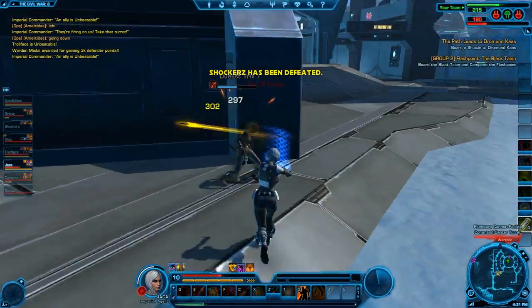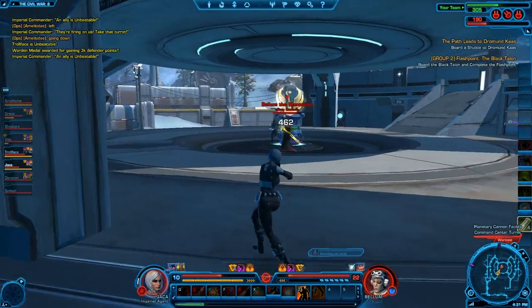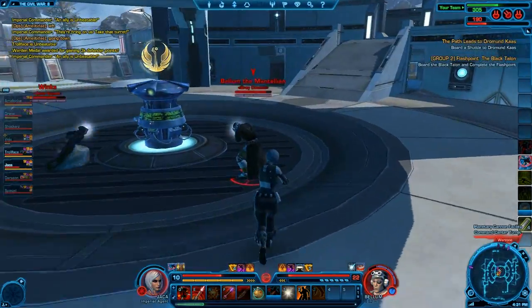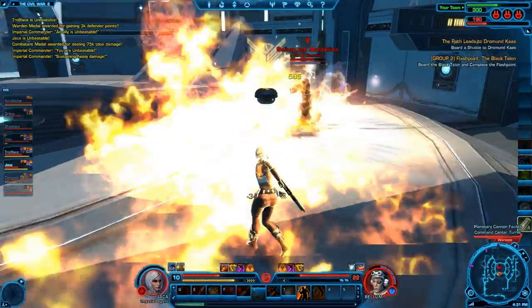My character is level 10 and I'm the lowest one on my team. There was I think a 27 or 28, and then down to me at level 10 — the next lowest was a 14. I'm able to hold my own and more than just that, as you'll see when we get to the score screen.